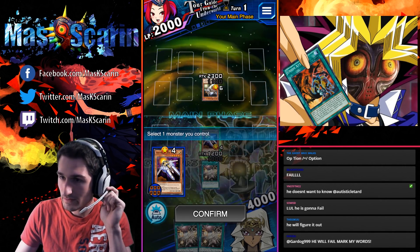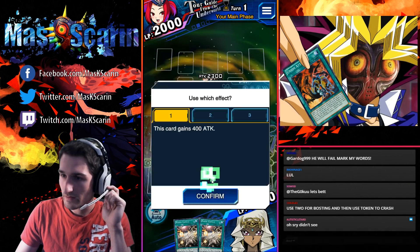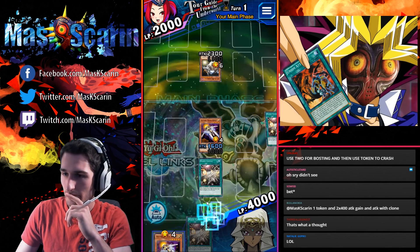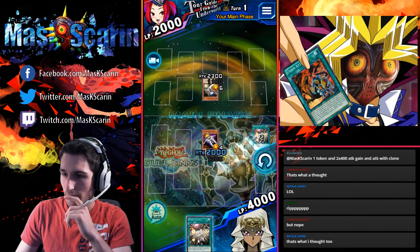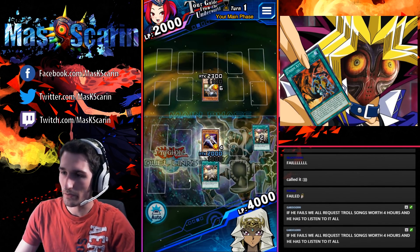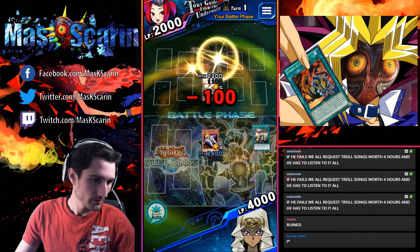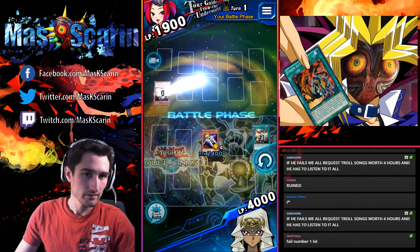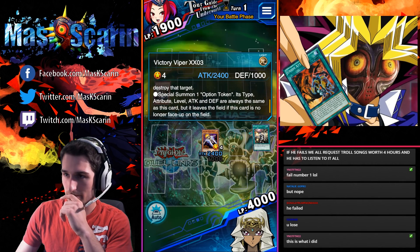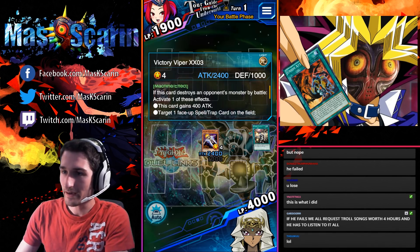Here we go — Power Capsule for 400 attack. This will buff us to 2400, and on kill, are we able to spawn an Optium Token? That's the question. The answer was no. The card says if this card destroys an opponent's monster by battle, activate one of these effects — why didn't I get to do that?